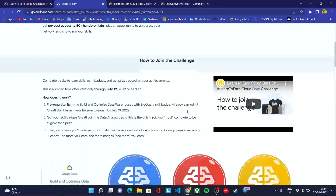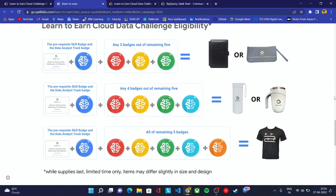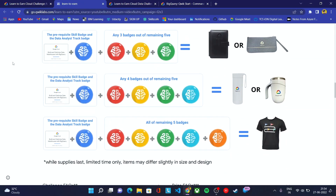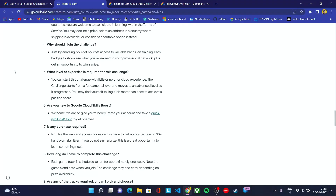Make sure to enroll in the challenge first. If you have any queries regarding the swags, let me know. If you are already a Google Cloud Facilitated Program participant, you can also enroll in this program — it will be eligible for both, using the same email ID. According to the FAQ, the challenge is first-come, first-served, so anyone who completes it early has more chances of getting goodies. The deadline for the program is July 19th.